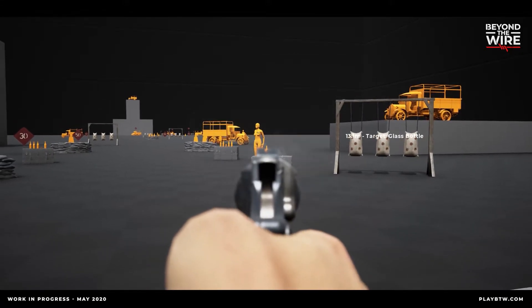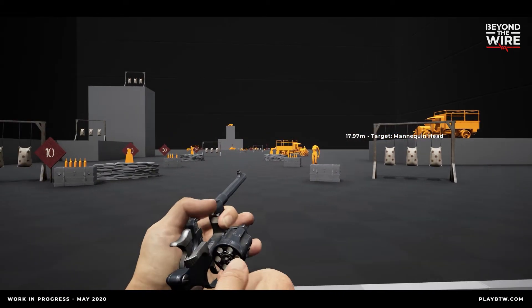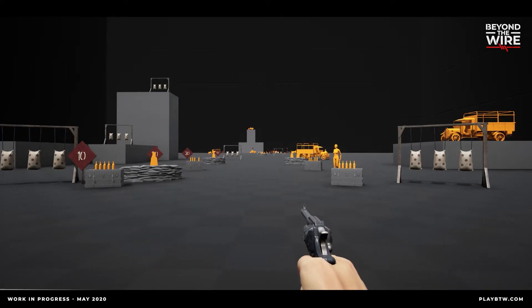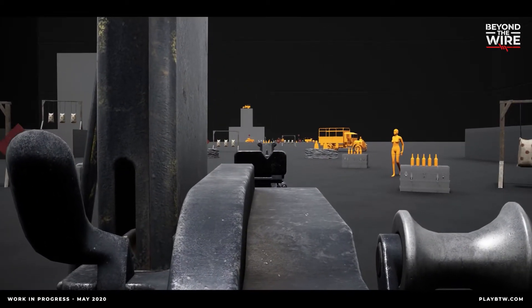Additionally, players will have the option to do a bayonet charge while sprinting, which will strike fear and terror into the enemy, especially if done with a larger group of players. Beware though — the additional weight of the bayonet will decrease the stability of your rifle, affecting your aim.